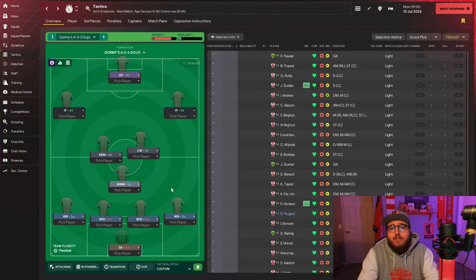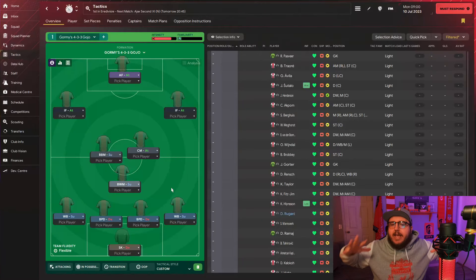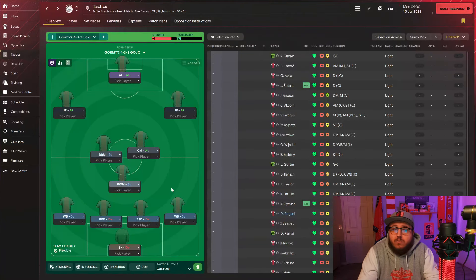After the staff, I head to tactics. I already touched on tactics - they're getting their own video. But after going over everything, that's when I start molding my vision of how exactly I want to play with the side. Being that it's Ajax, historically it's usually 4-3-3s or 4-2-3-1, so if I want to stay historically accurate that's probably what we'll be playing going forward.